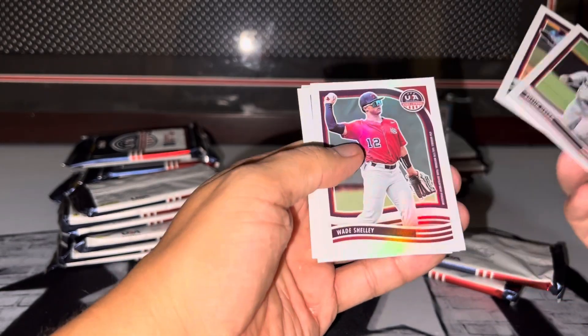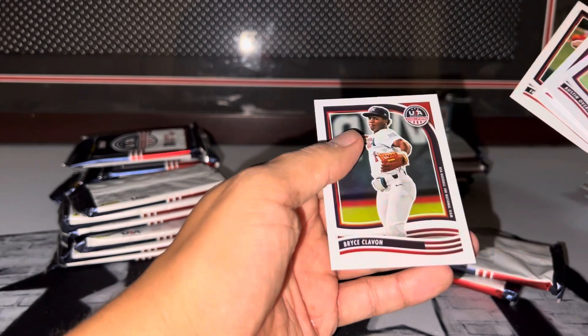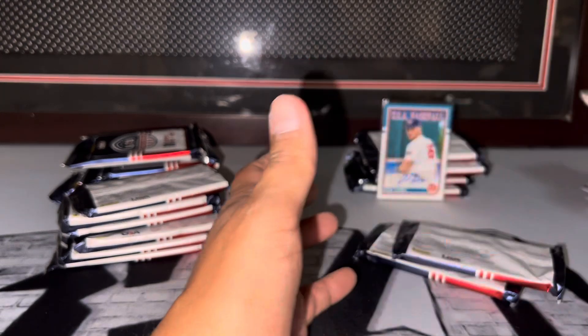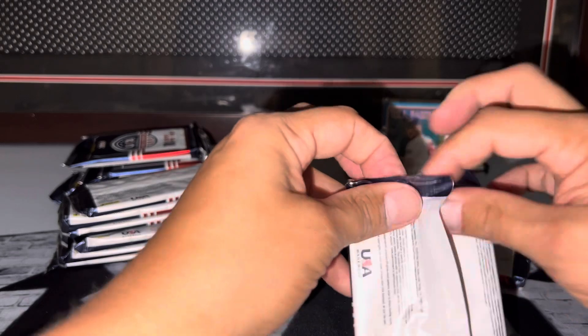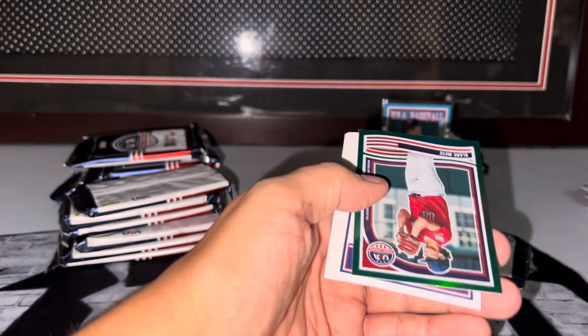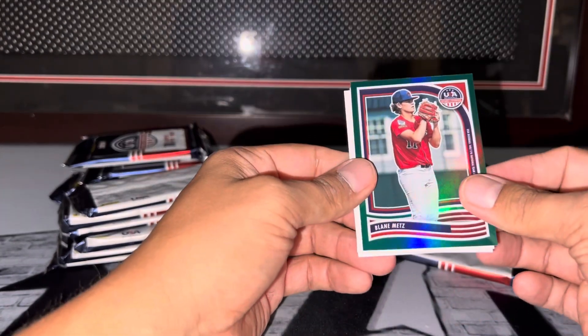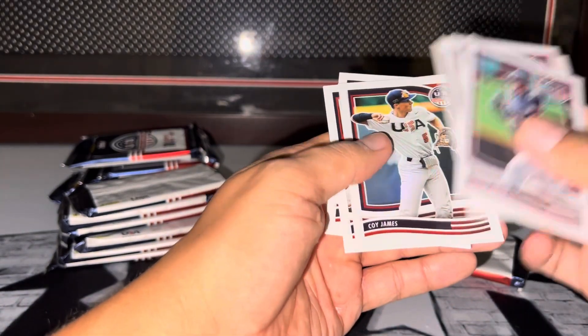Reading through the pack: Austin, Bryson, Wade, Dane, Fran the third, Bryce, Gavin, Tyson, Blaine, Parker, Cooper, Colt, Drew, Coy, Joey, Drew, Griffin, Trey, Tate, Brady, Gavin, Griffin, Brooke, Hagen, PJ, Trey. Alright, next box.